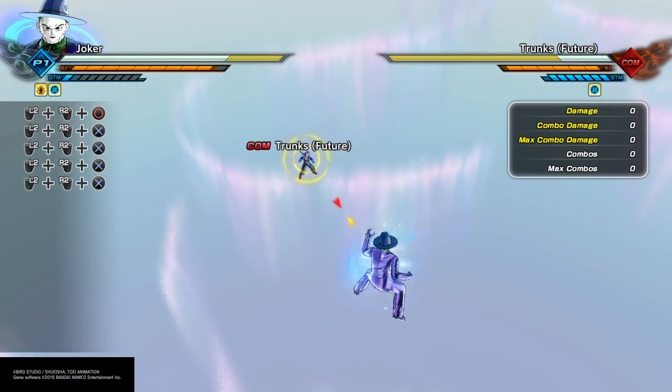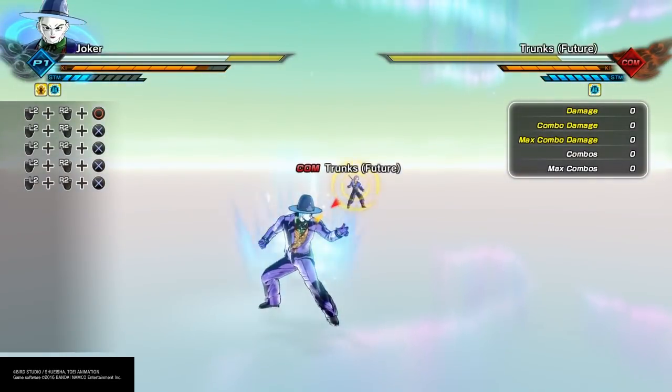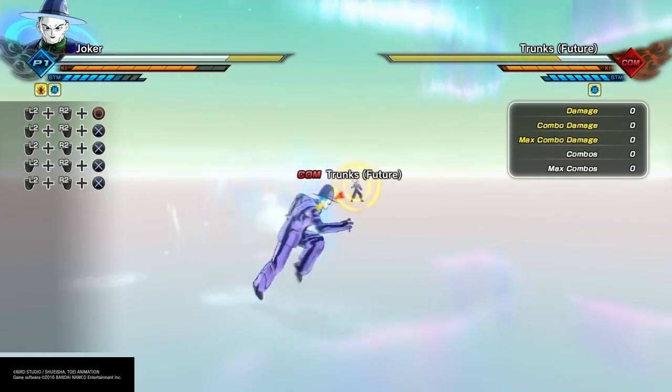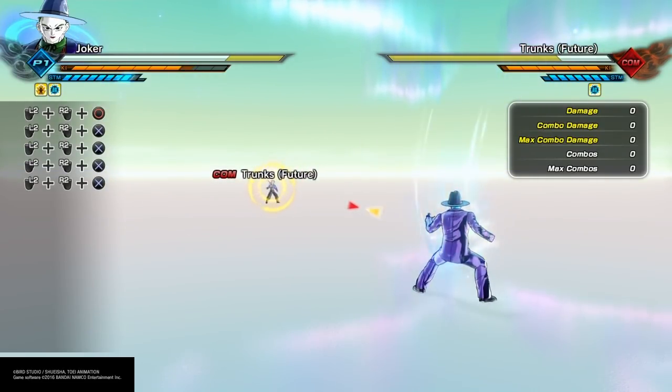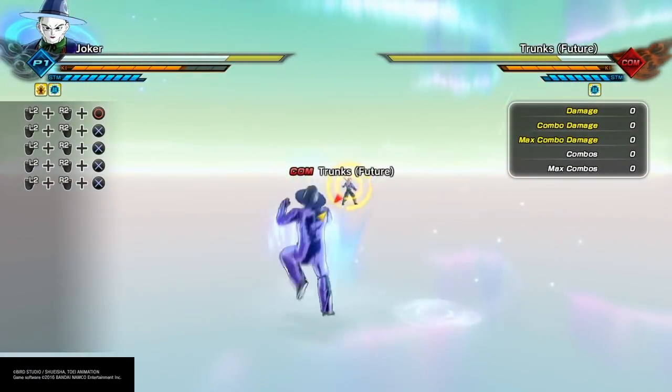You know how standing on the floor is almost like you're floating in the sky? When you stand on the ground, look at the charge. So not only are you getting a charge boost from Zarbon's super soul, you're also getting a boost from the transformation. I was like, okay, that's a little too much.